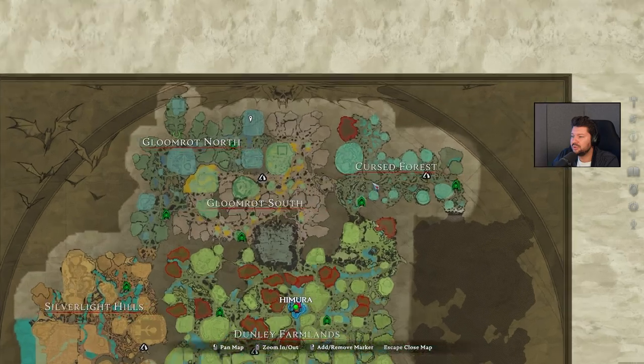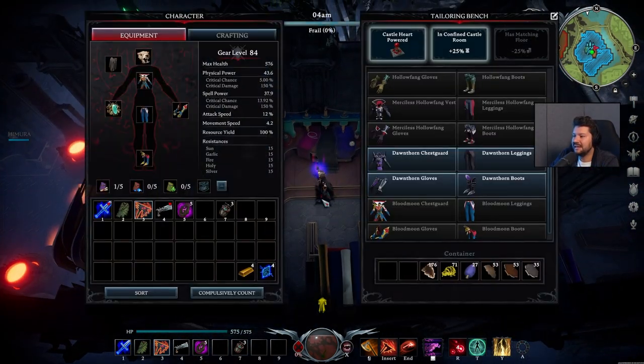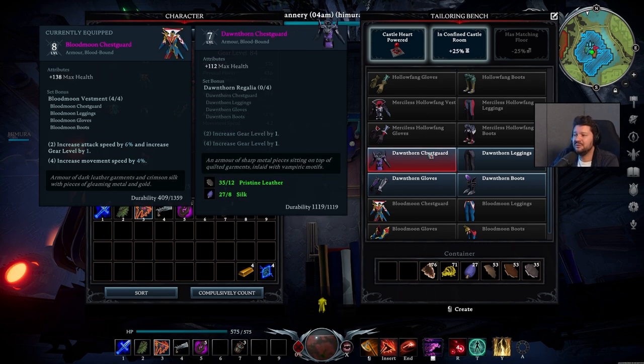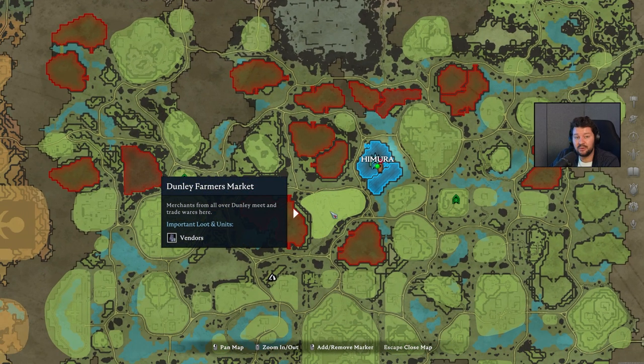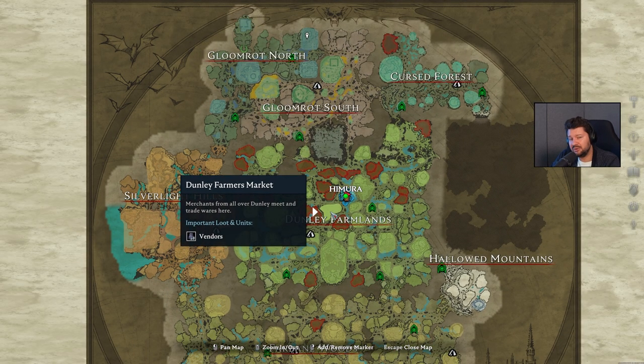For the Silkworms, you're going to have to travel to the Cursed Forest. So before you visit the Gloomrot South and North, you first want to make your way to the Cursed Forest. The Spider Cave is where you can find the Silkworms — now it is in the west instead of the north. Get your hands on some Silkworms, craft some Silk, and then you can make the Dollthorn gear. You could use Merciless Hollowfang from the Dunley Farmlands, while Dollthorn is going to be a lot better. If you don't find the blueprints for the Merciless Hollowfang, you can always check out the Dunley Farmers Market — a very central location with all the books you need to progress to the next zones.